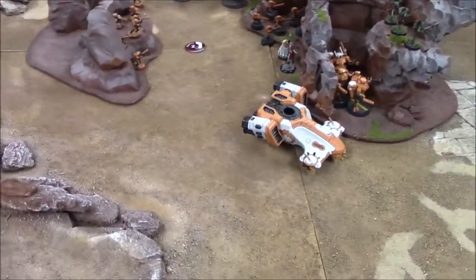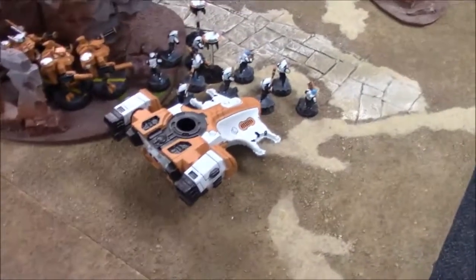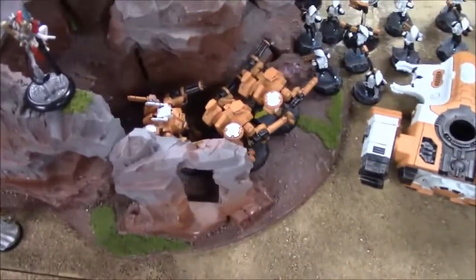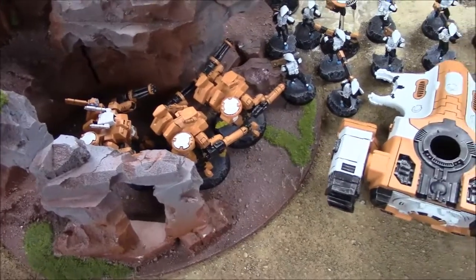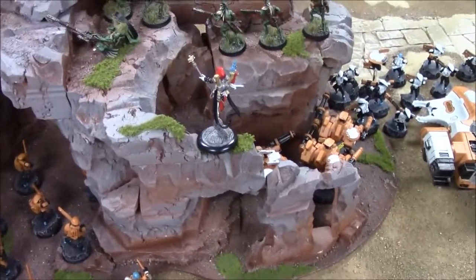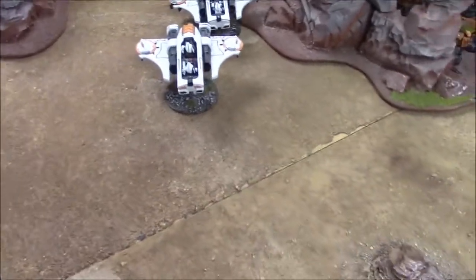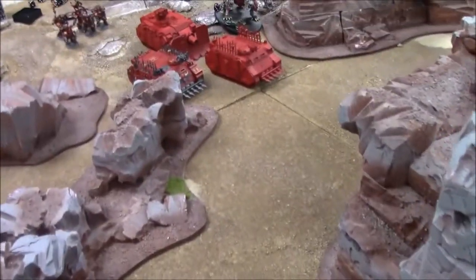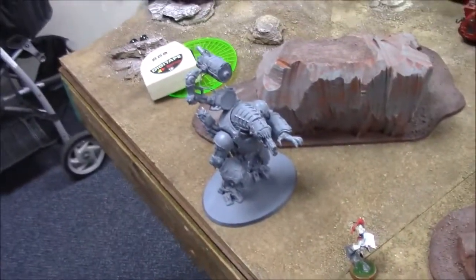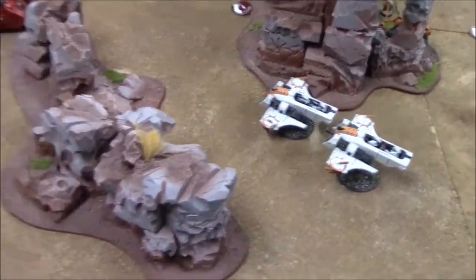On to Tau Turn 1. The Devilfish moved up and unloaded both drones and the Pathfinders. The Crisis suits tried to move through cover and rolled double ones. The Shadowseer jumped up to the top of the arch. The Fire Warrior team stayed put, and the Piranhas moved around to get shots on the side armor of the Rhinos. The Solitaire looks like it's going to make short work of that Forge Fiend.